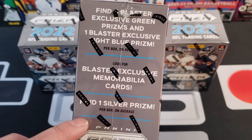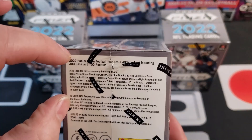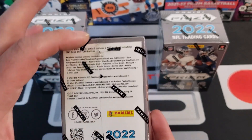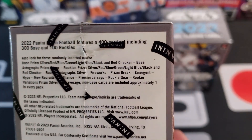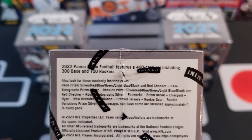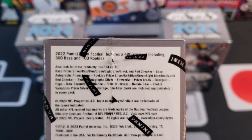Also blaster-exclusive memorabilia cards and find one silver prism per box on average. Honestly, looking at this, it's a pretty small hit list — pretty normal for Prizm. You get into like Select and you have cards numbered down to 10, one-of-ones, a whole list of variations. Prizm really just dwindled it down. I don't see any numbered cards — looks like black and red checkers and autographs is what we're going for.